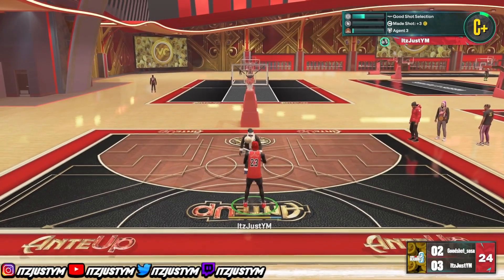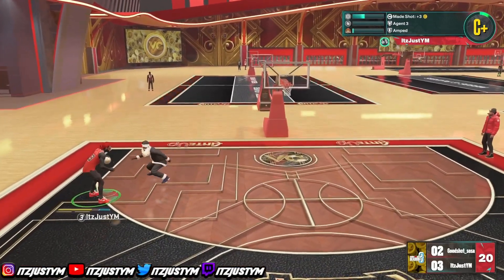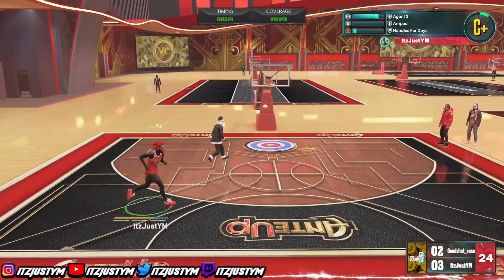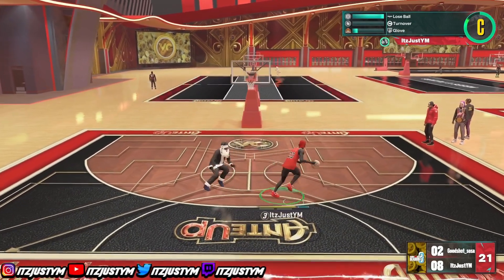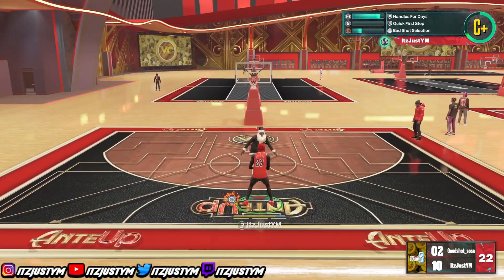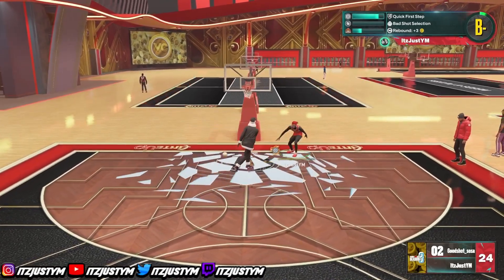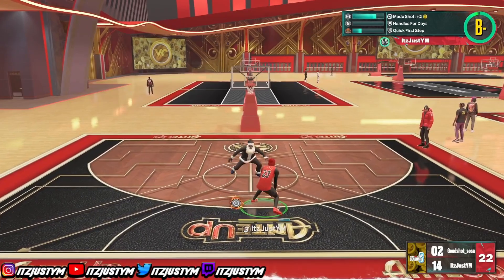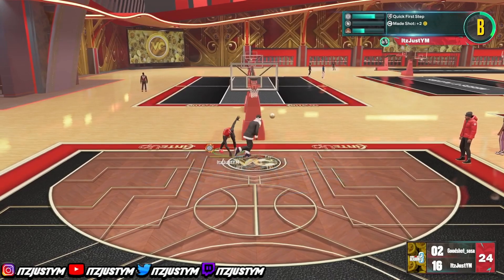As y'all know, Season 4 of NBA 2K23 just dropped, and I'm here with the best dribble sigs for 6'5 to 6'9 players. Now, if you've been watching me, I'm not really a type of person that likes big guards — I like small guards that can dribble fast, that can get to their spot and get their 3 up. But for this video I got y'all with the best sigs for taller builds. These are the best sigs you've seen me cooking up, and these sigs are literally unguardable.